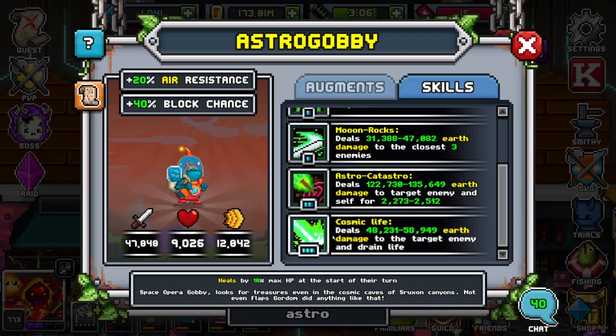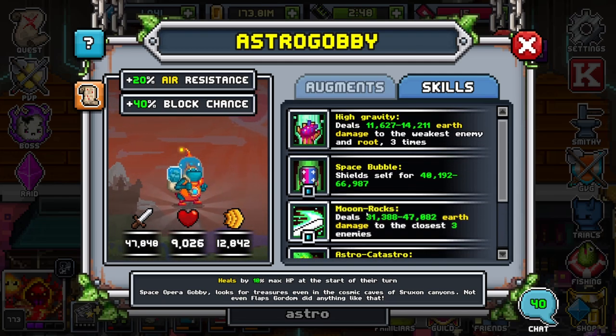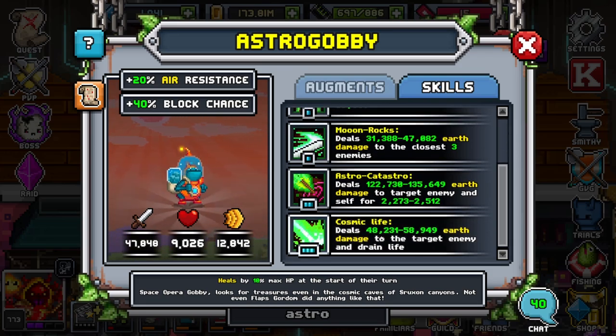For the last attack, we have deals earth damage to target enemy and drain life. So this is another target ability. If for some reason you just have a crazy amount of SP and you need some heals but also want to deal some damage, you have this attack. You might be using this one less than most — I would say the least used is probably moon rocks because you don't want to be procing brains. Other than moon rocks, this is probably going to be your second least used ability. It's not the greatest, but it does have some sustain to it.